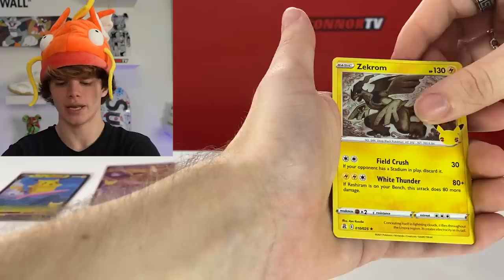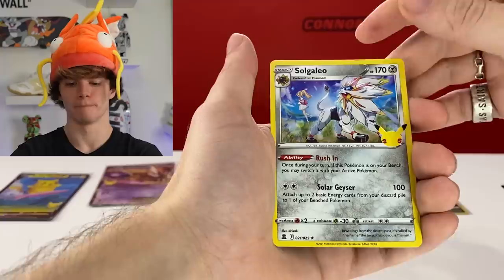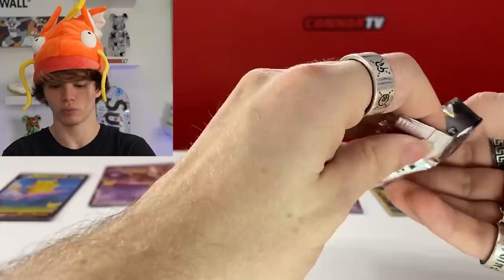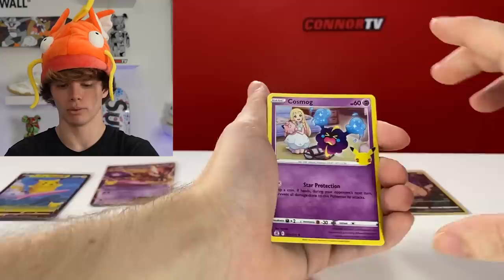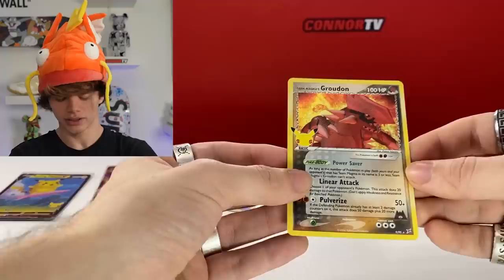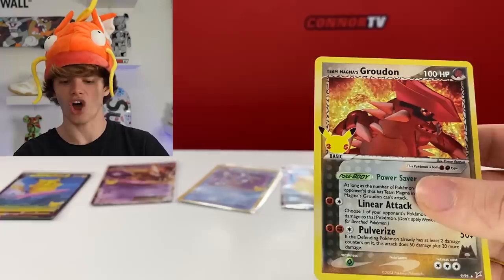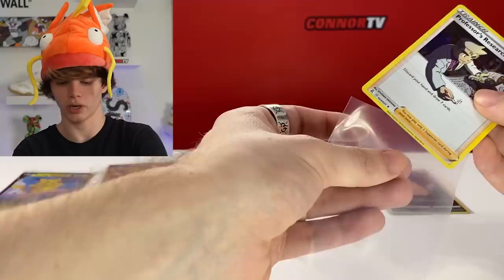We got Zekrom, Ho-Oh, and okay - I don't even know what that name is, I'm saying this guy's name is Solugaleo. Next up we got Palkia - okay that pack was pretty poor, we didn't really get any hits. But that's okay, we still got a ton of packs. Right here we got what looks like a crying piece of cotton candy, its evolution, and then Professor's Research - I like it. And then yo - that's a classic card! Check it out, we got another Groudon. I don't know the year of this card, but I like it a lot. The art is just dancing on there.